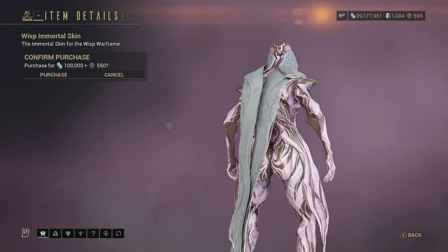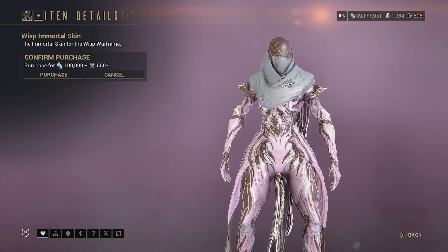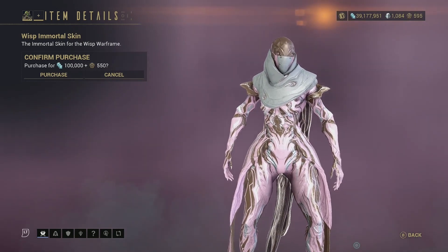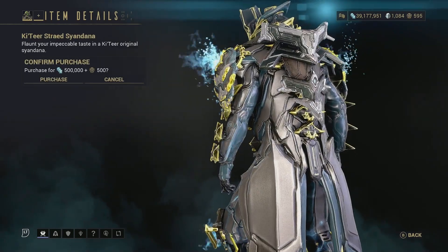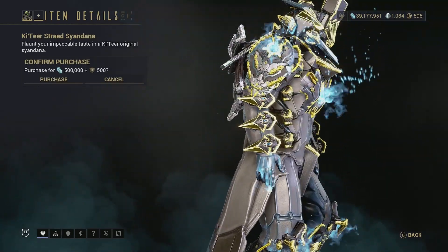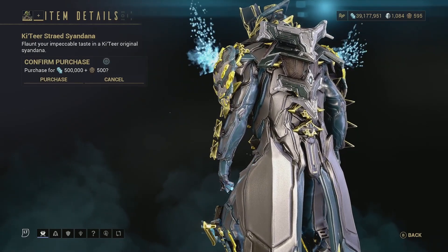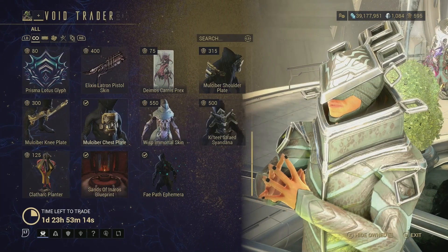Then we have the Wisp Immortal Skin — this might actually be new. Honestly, this immortal skin doesn't look too bad. I don't like the colors they chose, but the patterns will definitely help out on the prime or non-prime skin. Then we have the Katya Strayed Syandana — a very small syandana. At 500 ducats and 500,000 credits, yeah, skip.